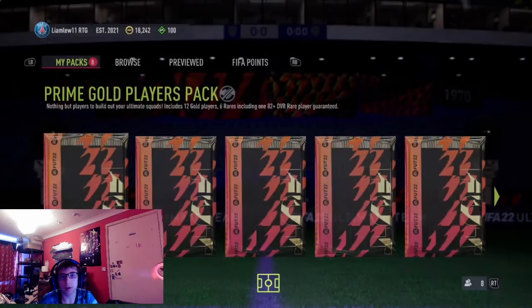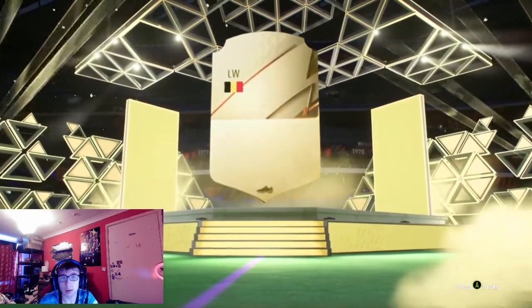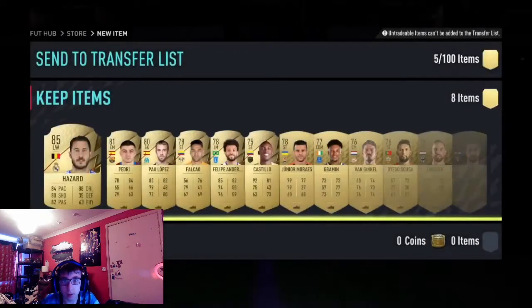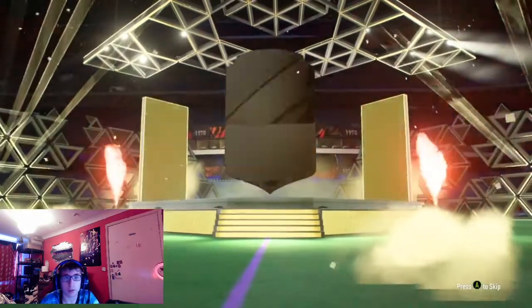Starting off with the Prime Golds now - 45K packs. Hopefully we can get good fodder. Belgium, and then Hathard - 85 rated. Very good indeed, I'll take that with fodder. Pedri. Also, Nkunku's one Player of the Month, confirmed by EA. I don't know if it's released in SBCs, but I'll see after these packs. Morata. Nkunku's Player of the Month and Mbappe has been leaked as well. Hopefully maybe one of them could come to the squad.